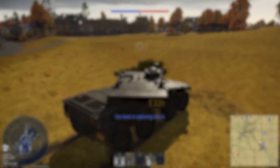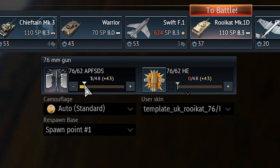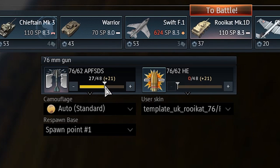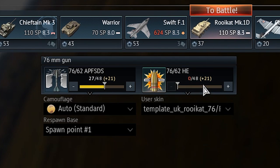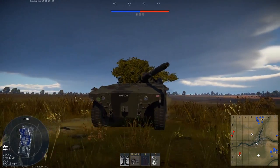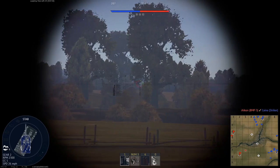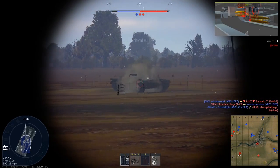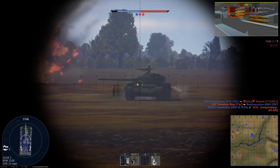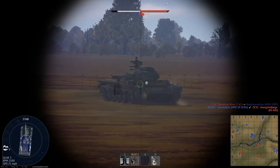Now we have covered the essentials - how do you play this tank? To start, load 20 to 30 rounds, which will empty out some of your ammo storage, and ditch the HE entirely. You have two main ways of playing this tank. The sensible option is to use your speed to get to a very good vantage or flanking point, and using your gun to harass enemies from range.